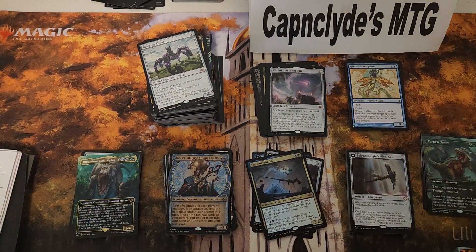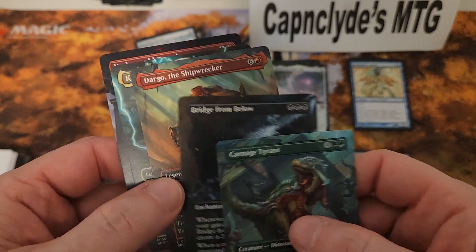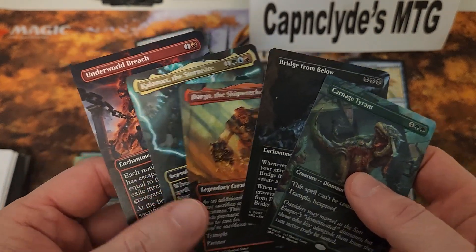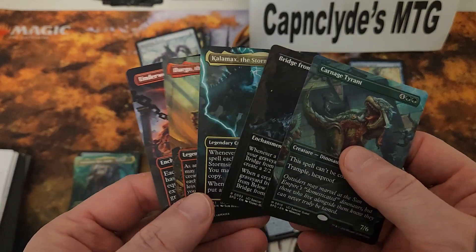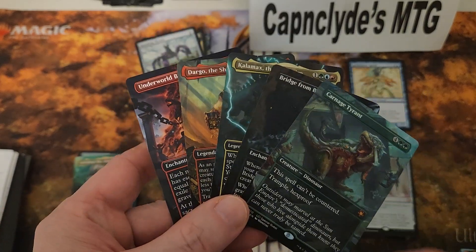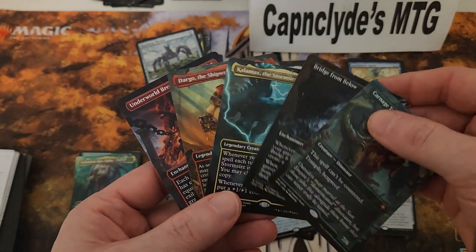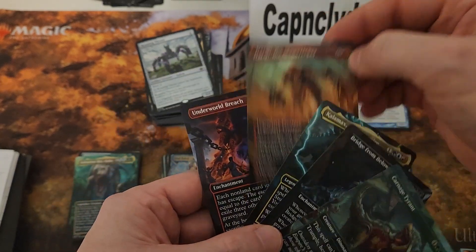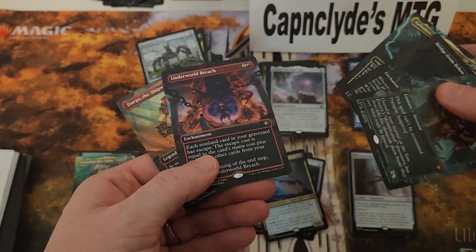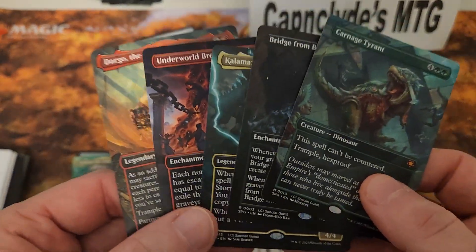Let's go through everything first and then I'll give my thoughts. Starting with the special inserts — only got five, so less than one per box on average. The best one was Bridge from Below / Carnage Timer. My Axe and Dargo were in here too, but Dargo is an uncommon so it wasn't great. Only four rares total.